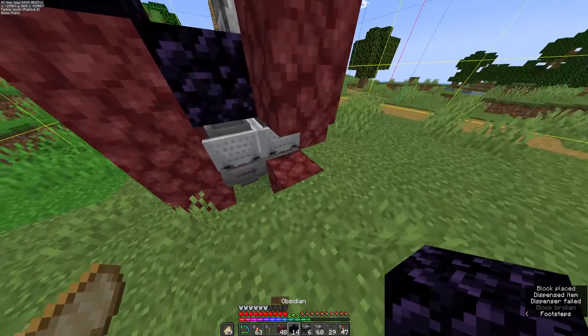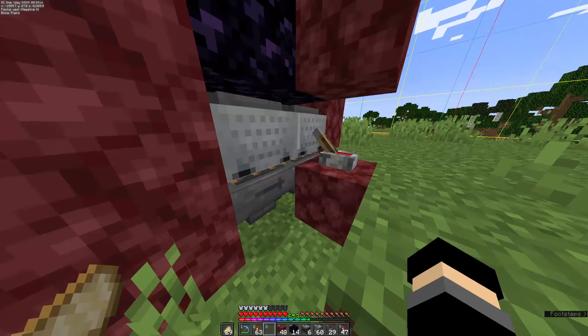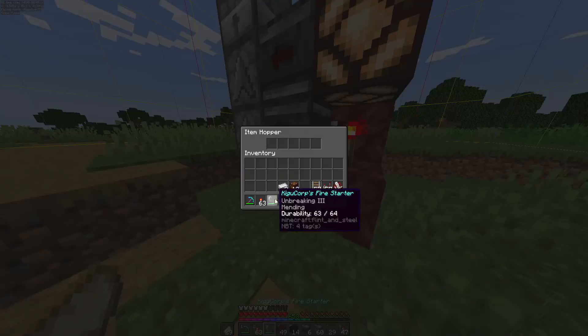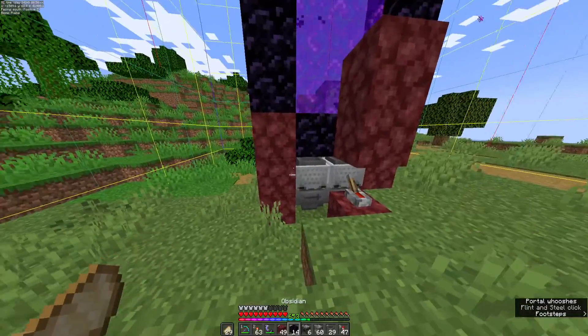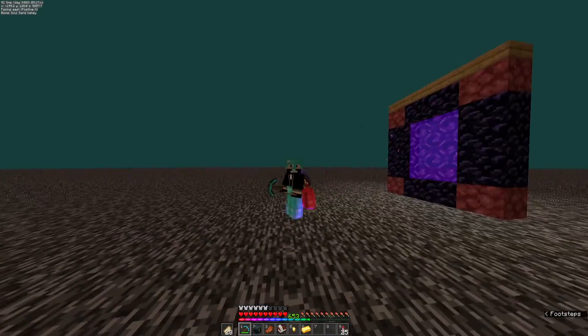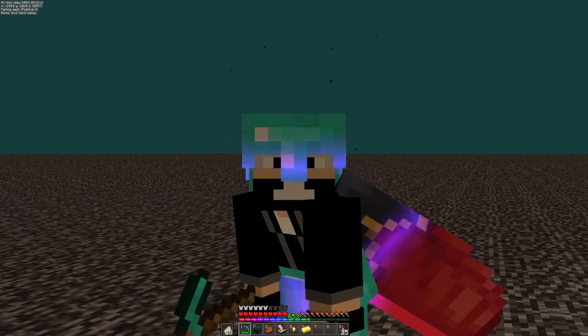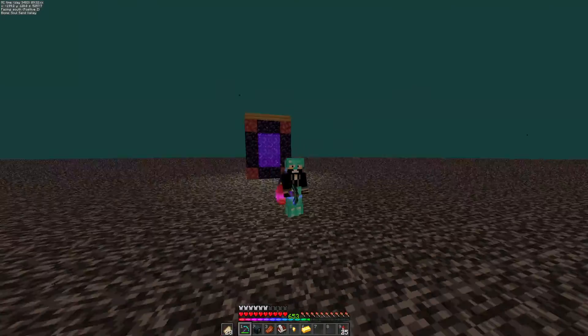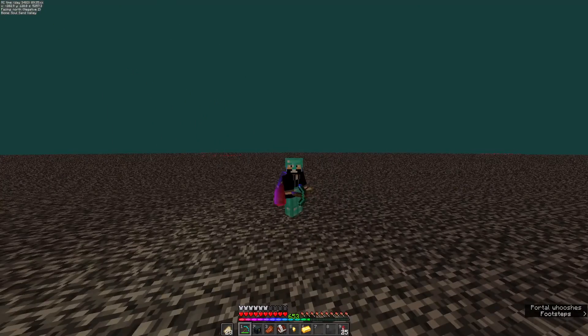If you want to disable it, activate it and you'll see the dropper itself will hold the item for you. For now, we're just going to take it back because we don't want it active just yet, and then we're going to go to the other side. Now that we're back on the other side and both portals are linked, we're going to create the nether mob switch — but we're not going to use zombie villagers. No, no, no. This time we're going to use shulkers.